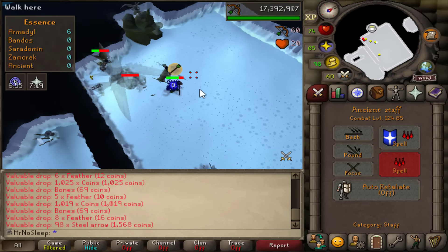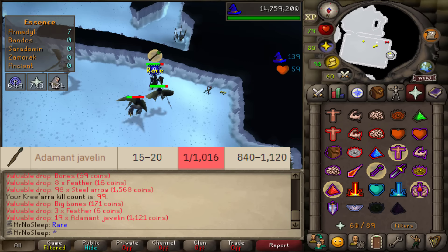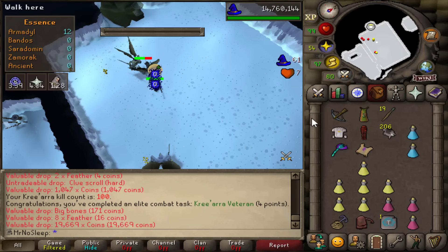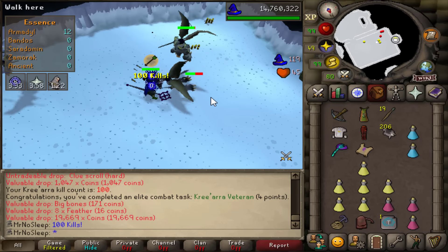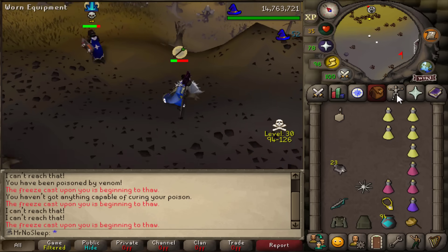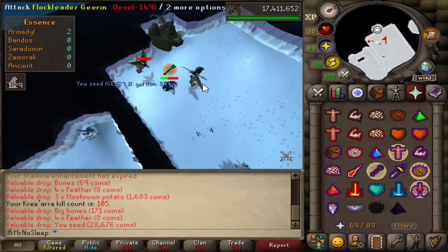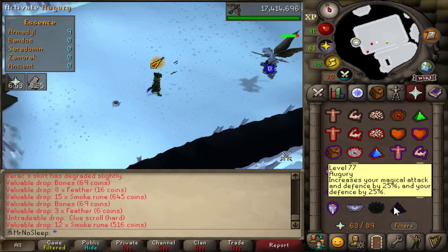Another uncut sapphire, and then a painful drop - adamant javelins at one in 1000, on kill count 99. That brings us to 100 kills into Kree'arra. Also obtained another hard clue and an elite combat task: 'Kree'arra Veteran' for 100 kills. Still no Armadyl drop other than the adamant javelins and the godsword shard. I don't mind going a bit dry - Armadyl is actually one of my favorite bosses.